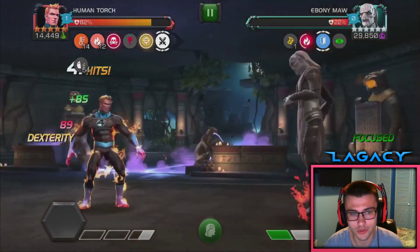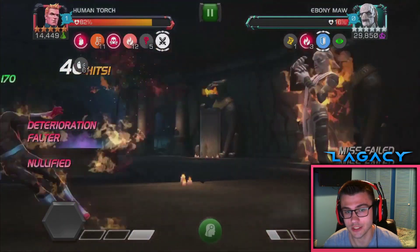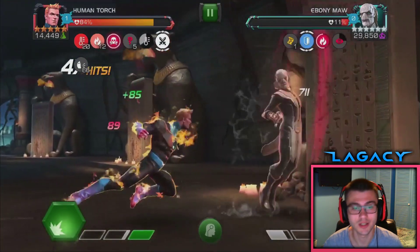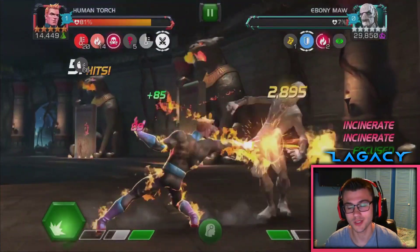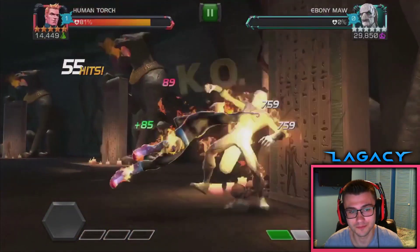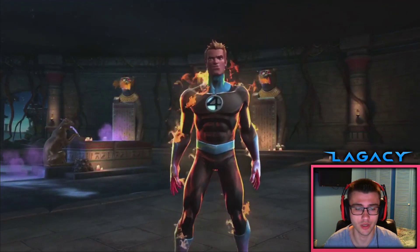My one problem with Human Torch is his pre-fight ability. I really like the pre-fight ability, I just wish it was easier to get — maybe you could have more than one persistent charge at a time. If he had his pre-fight ability all the time, he'd be so good, but I guess you just kind of got to use it right. So yeah, this Ebony Maw is dead, dude. As you can see, that looked easy — that was an awesome counter to Ebony Maw. Love it. And just to Mystic Champs in general.